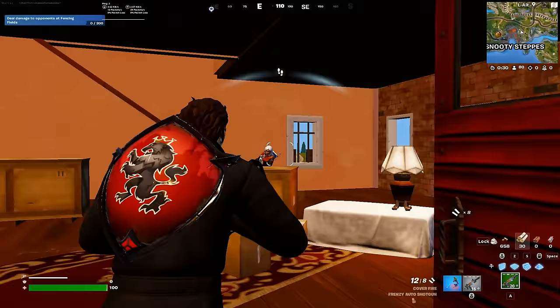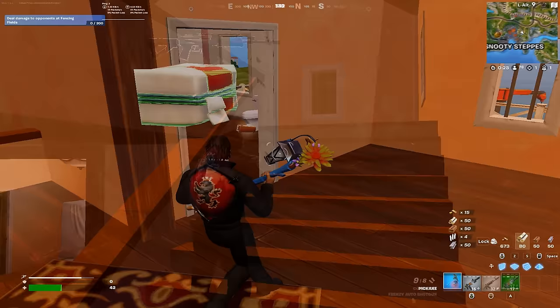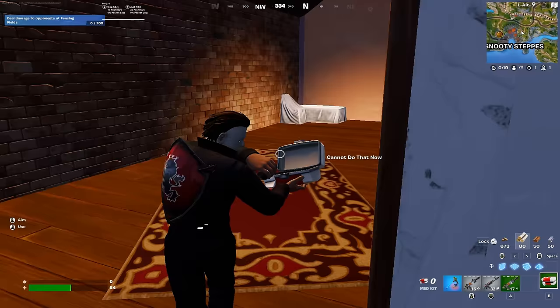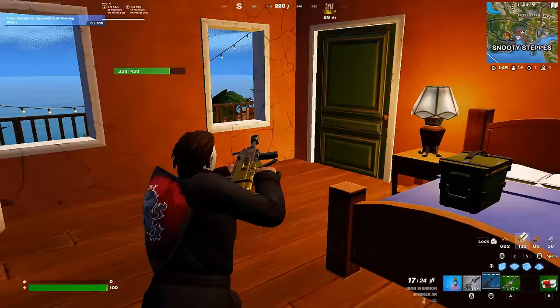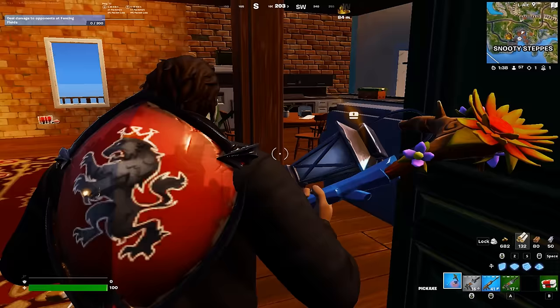That is a drum shotgun. Medkit — apparently you can move while using it. This does look sick, I like this. Now you don't have to pop a medkit for like 10 seconds, it just heals for whatever you need. That looks pretty good, but the movement feels so slow.